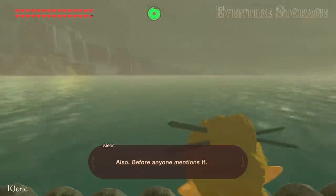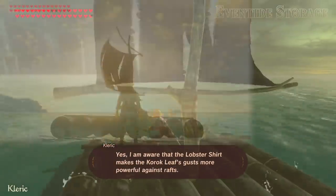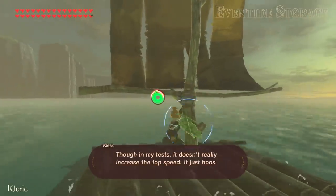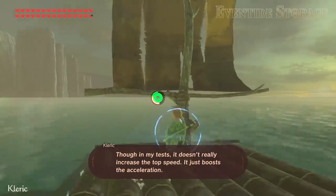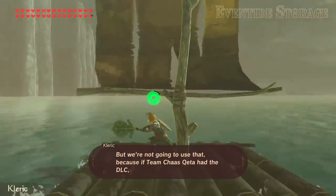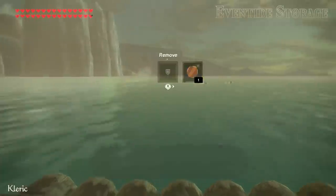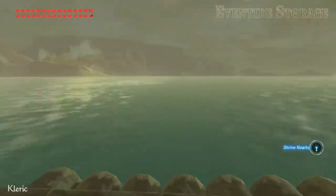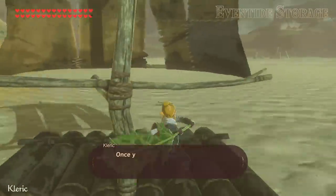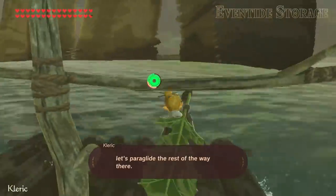Also, before anyone mentions it — yes, I am aware that the lobster shirt makes the Korok Leaf's gusts more powerful against rafts. Though in my tests it doesn't really increase the top speed, it just boosts the acceleration. But we're not going to use that because if Team Chas Keda had the DLC, we wouldn't be sailing here in the first place. Once you pile drive through these strips of land and reach the mainland, let's paraglide the rest of the way there.